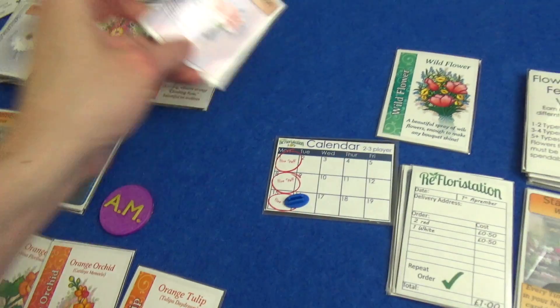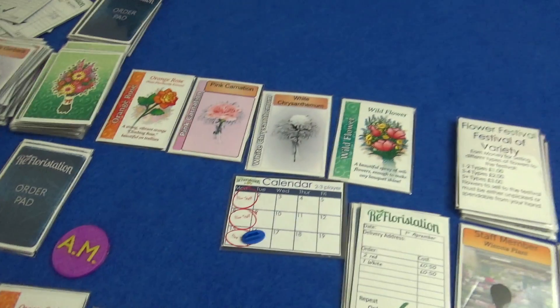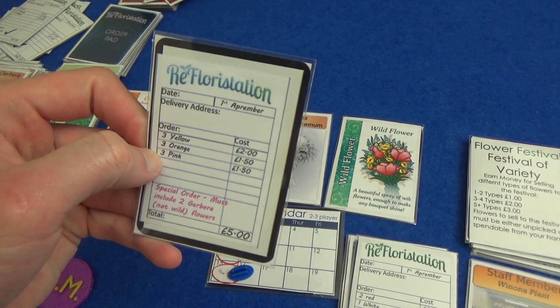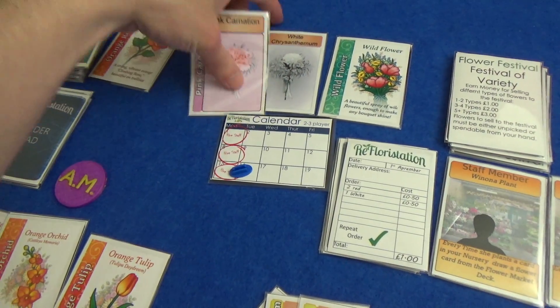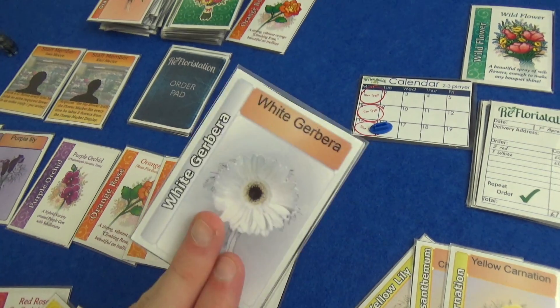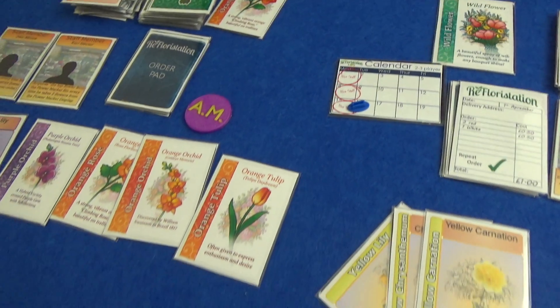New day — Marty goes first. We have pink — he needs pink. It will be a second pink and then he could get a wild. Three yellow, three orange, three pink — so he needs white and pink. He's going to take these two, and then he can have a white from the top of the discard pile. A lot of cards now — he could probably do some orders. Then my mess of flowers comes back — I've planted a lot. Three roses, two tulips — I need roses.